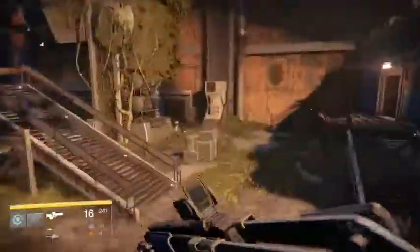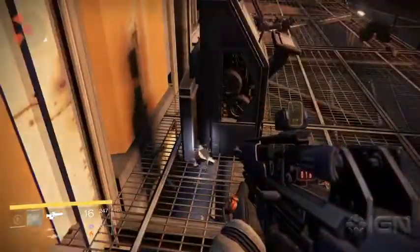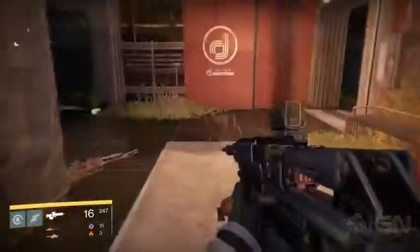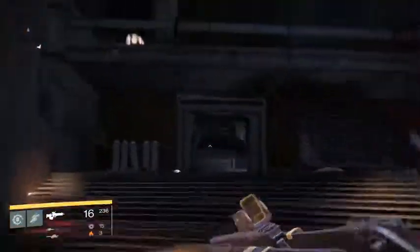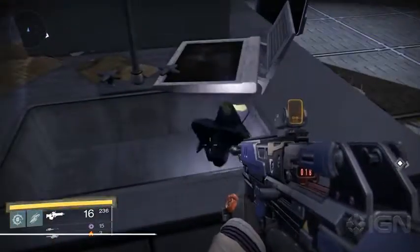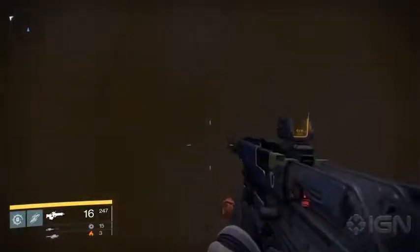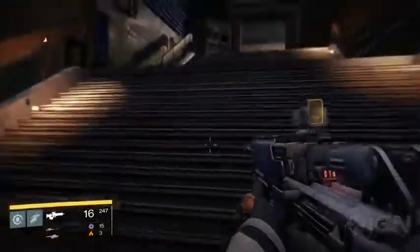Entering the N-Gen Branch area, be careful of the vex around here and get the ghost that's lying next to the computer console on the second floor. There's another ghost unique to the Nexus Strike mission in this area. In the Digisite 4 lab area, run past the vex to the other side of the lab and go through the open door to find a ghost in the sink. If you miss this during the strike, it can be accessed in patrol mode as well — just crouch jump through the hall window in N-Gen to get into the dig site area.